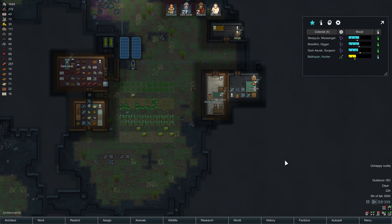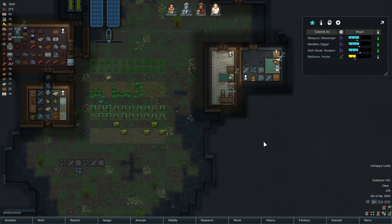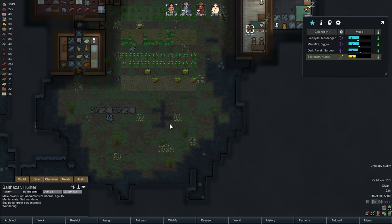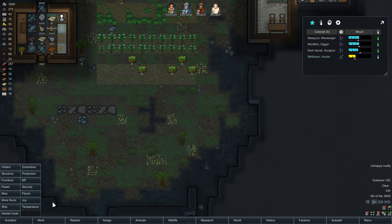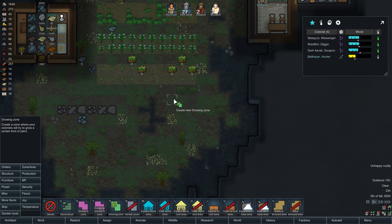Hello everyone, and welcome back to RimWorld Alpha 16, and of course to the colony of Medusa's Raft. Now, we have a few things that we need to work on. Balthazar, once they stop wandering around in a mental state, is going to be capable of doing some pretty awesome growing. So I think we need some new grow zones.